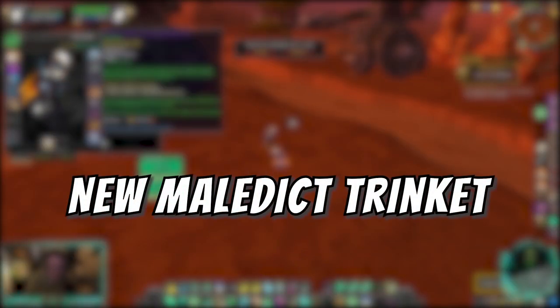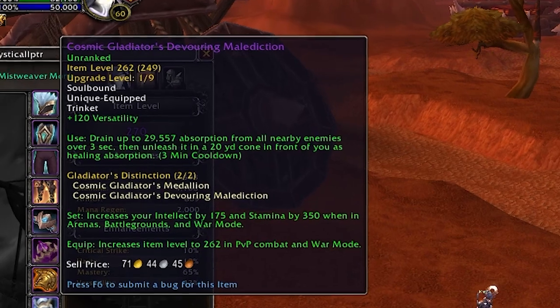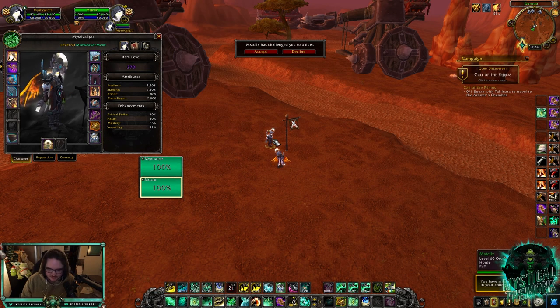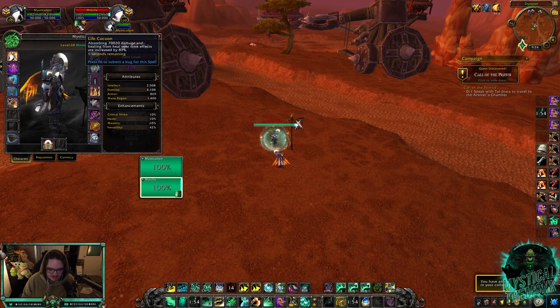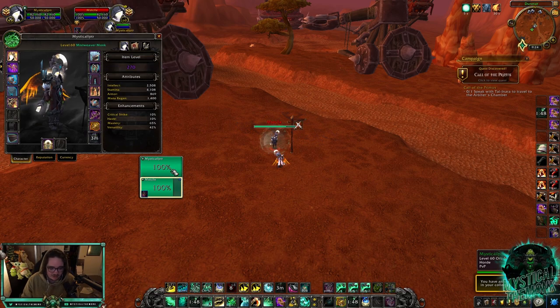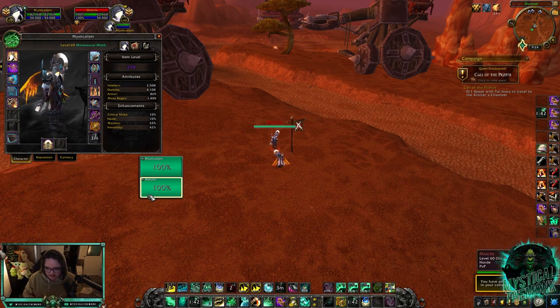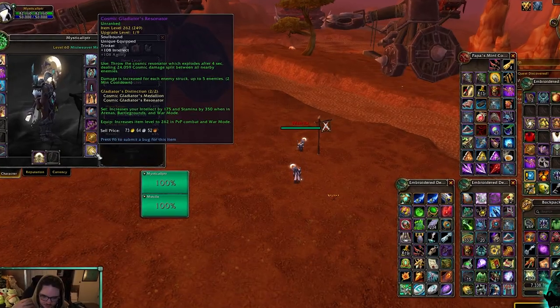The first trinket being added is called Cosmic Gladiator's Devouring Malediction. This works a little bit different than the current Maledict in the game — it absorbs all absorption shields in a 20-yard radius and then deals that absorption to enemies in front of you. I'm going to Life Cocoon this character, which is an absorption shield, and use the trinket. You'll see the Life Cocoon's absorption go down from 70,000, then burst — now the enemies have an absorption shield on them for 17,000, which is really good against warlocks, disc priests, mistweavers, and any Necrolord because of Fleshcraft.